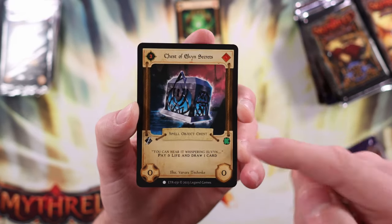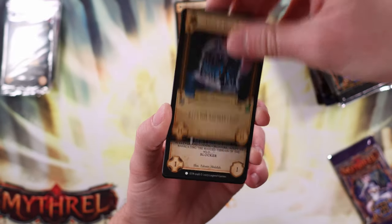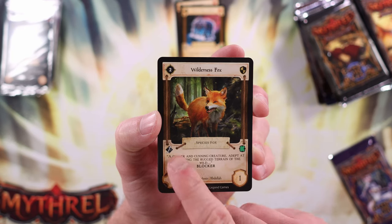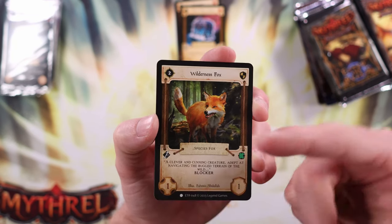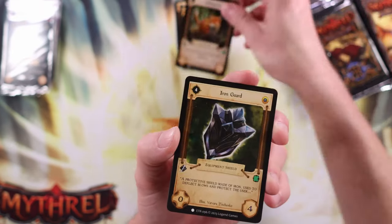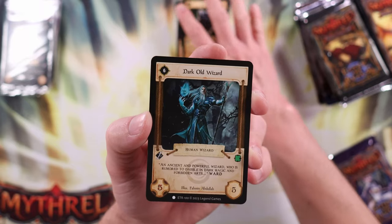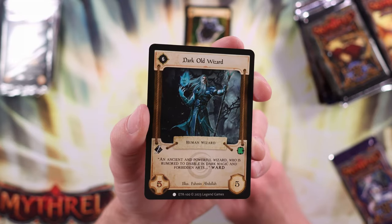I really like that. As someone who's a collector and really enjoys the lore of games, that flavor that gives it an identity and brings you into the world is there before it gives you the mechanic. Like here it says 'blocker,' but before that it says 'a clever and cunning creature adept at navigating the rugged terrain of the wild.' Usually the flavor text is right at the bottom, so that's really neat — that's different. I respect when games figure out subtle ways to have their own charm.